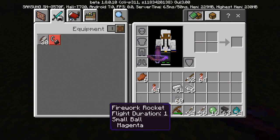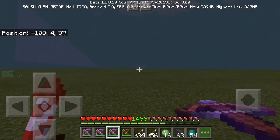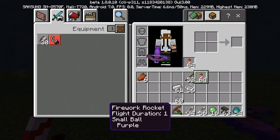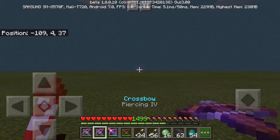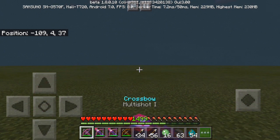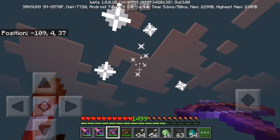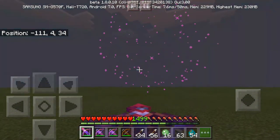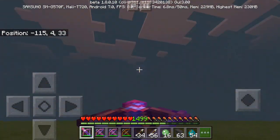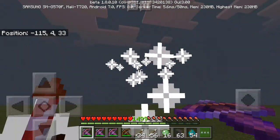To use fireworks with the crossbow, you put the firework in your dual-wielding hand, load it in, and then shoot it out. It's really awesome — I'm not sure what you'd use it for practically, maybe to notify a friend about your location, but it's a cool feature.